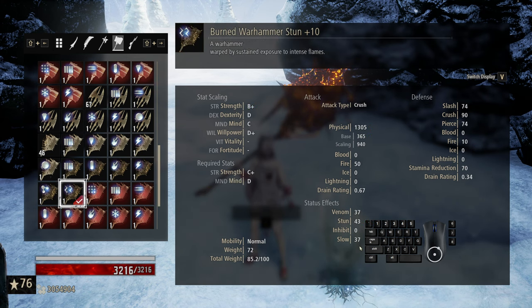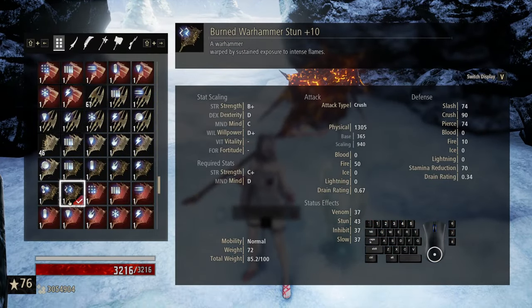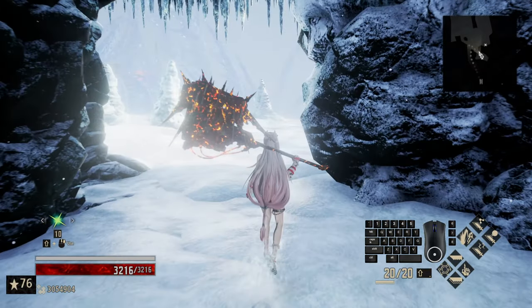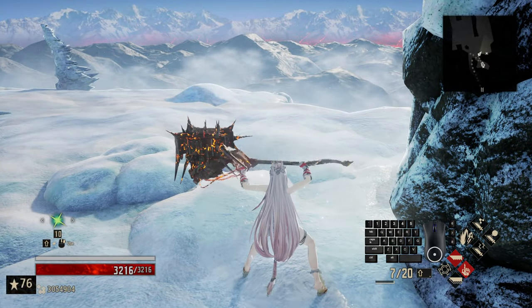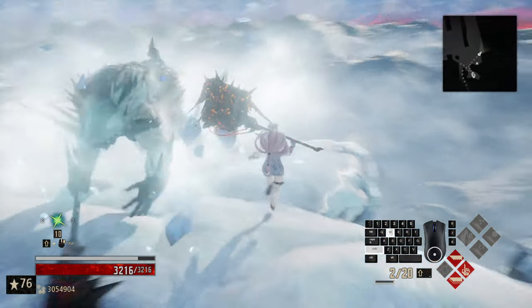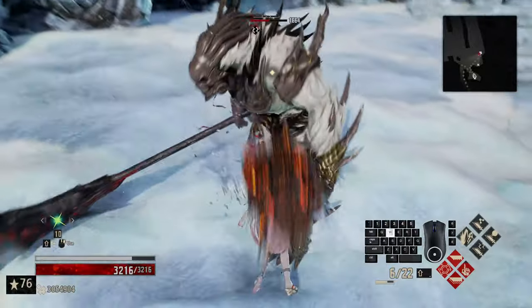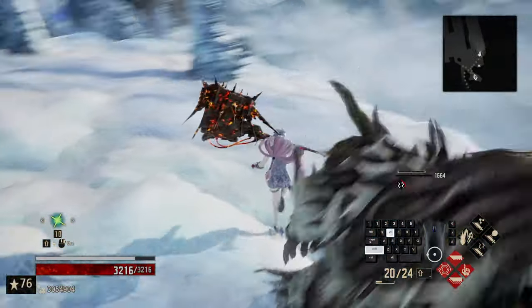Each time you apply a status debuff to an enemy, it takes into account only the values listed on the card. You'll notice each one has a debuff buildup of 25 for venom, inhibit, and slow, and a 20 increase for stun — stun is always less than pretty much everything else. Inhibit is the same value at 37. Inhibit is a strange one because a lot of enemies don't do much gift-type attacking, so it's kind of an oddity.